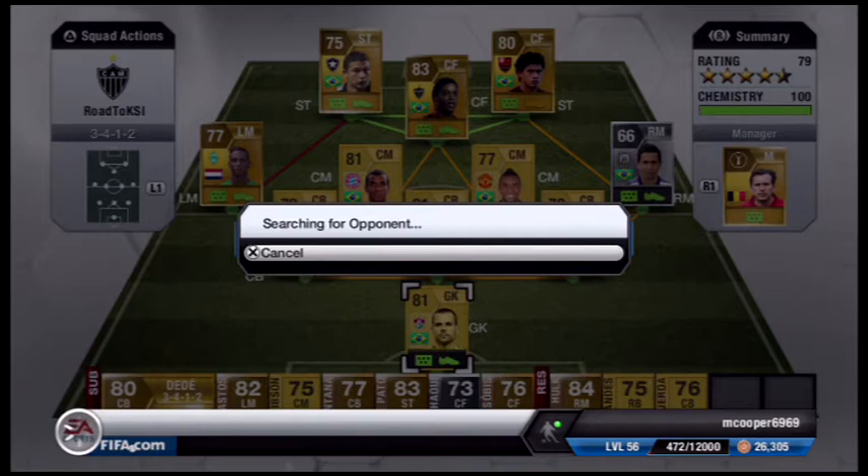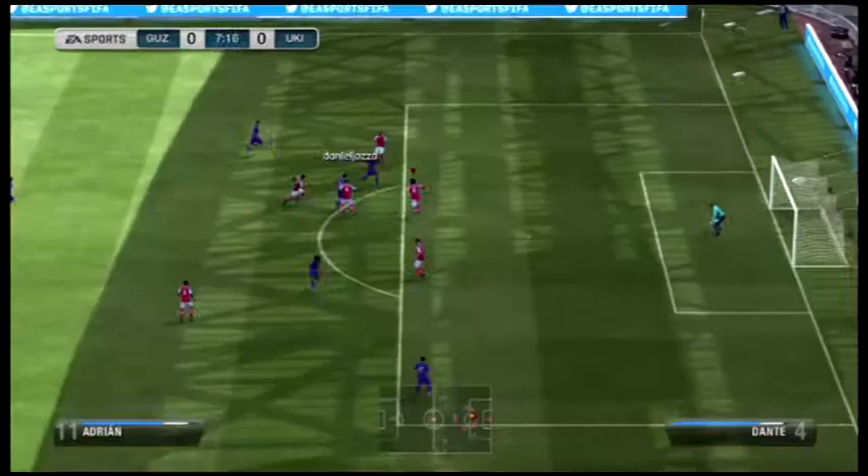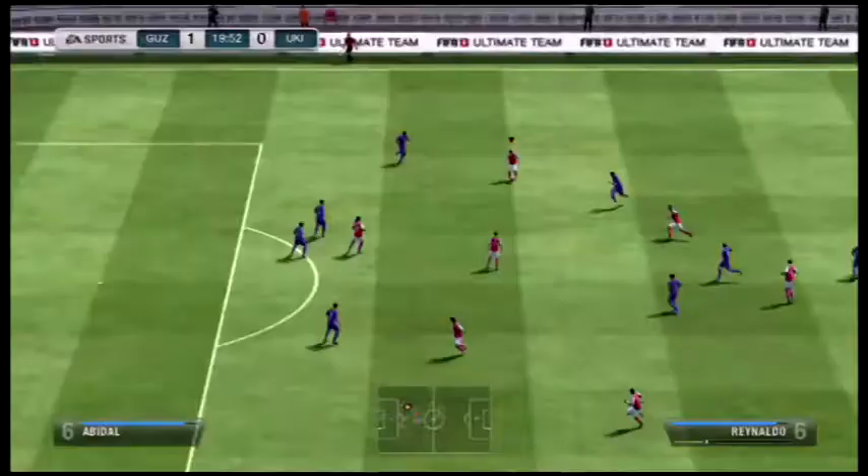Straight into another game we went, and we come up against this fella — Gaza, I think it says. He's got a Liga BBVA team, not too bad. Colesville at centre mid — don't know what's going on there. But he gets a bit of a sloppy goal early on and takes the lead.